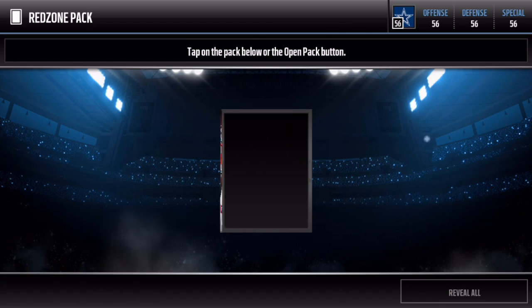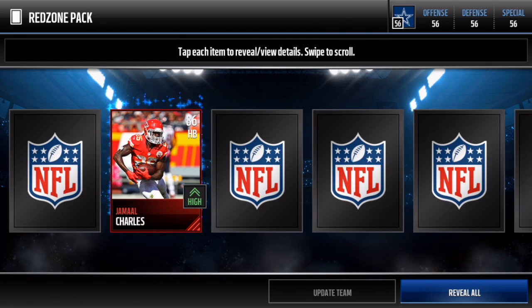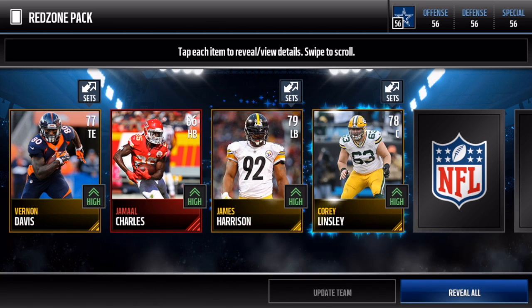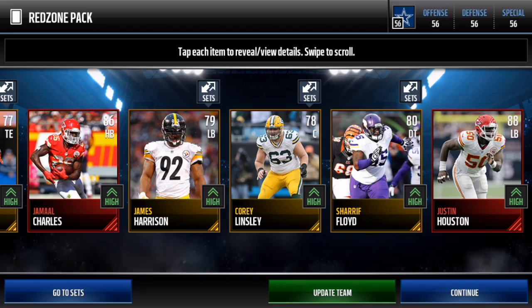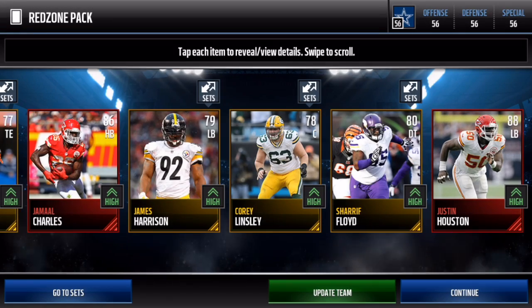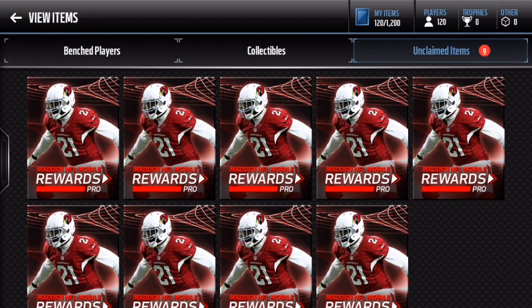Let's go ahead and get into this red zone pack - this is a guaranteed elite, remember that, a guaranteed elite. Okay, we get Jamal Charles right there. Let's see if we have an immortal elite - okay, Tomaholly! First double elite - go ahead and screenshot that. Two elites in that pack, that was a sick pack right there!